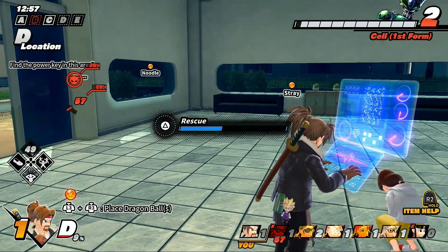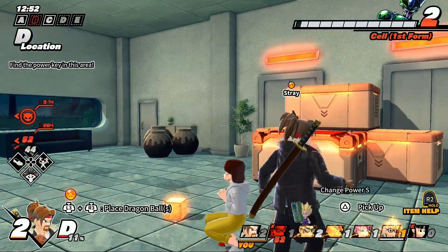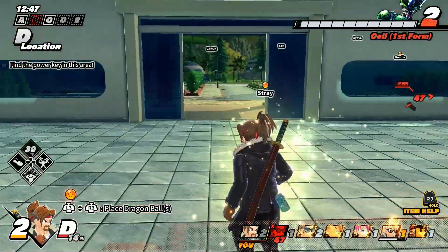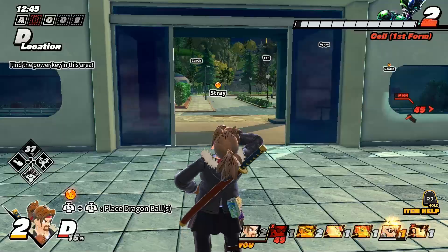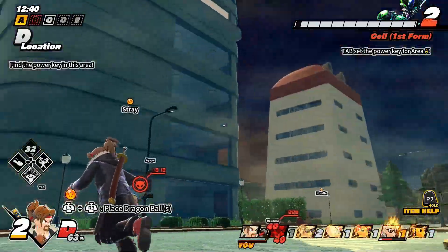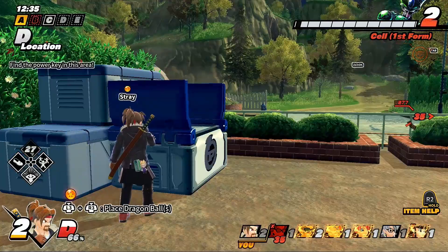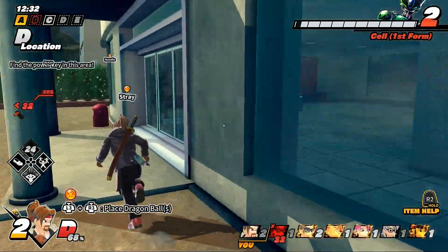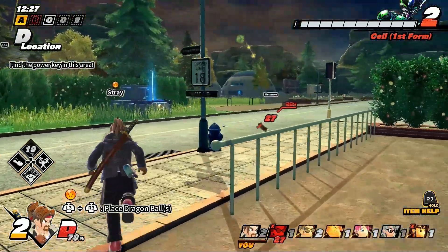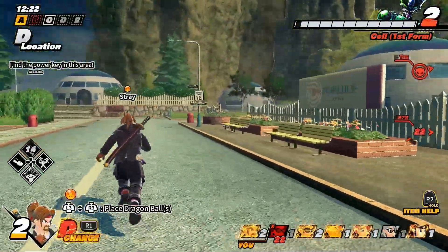That's Majin Boo's ki blast. It's good — not for solo fights, but if you're Level 1 and need to support your team, you can transform and spam your ki blast so the raider can't actually hit your teammate with any ki blasts. Pretty much the anti-ki blast spam strategy is just spamming our own ki blast.